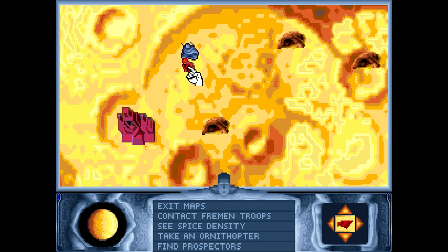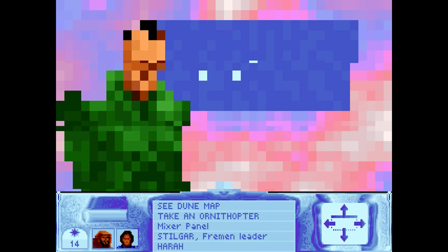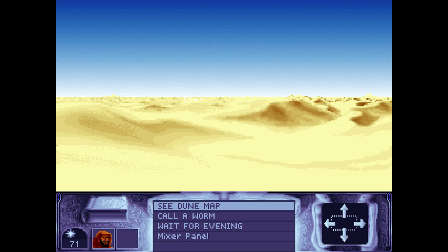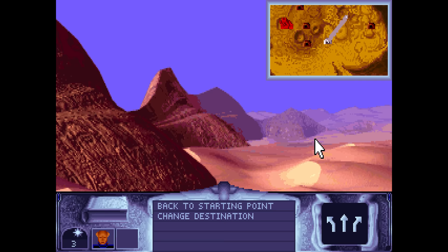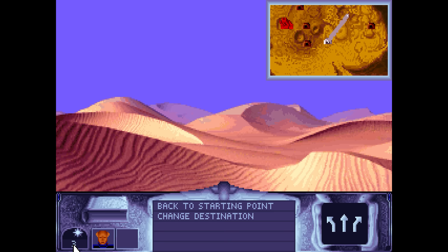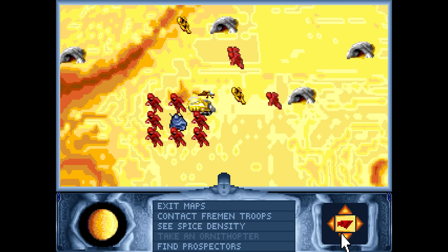Naturally there are setbacks too, like Harkonnen jerks sabotaging operations or sending in soldiers to take sietches over themselves. And sandworms of course — they're always showing up and wrecking stuff. Since you can't directly use carryalls to lift harvesters to safety, your main defense is acquiring and deploying ornithopters to act as worm spotters at each mine. All of this is done in person at least at first, meaning you have to physically travel to each location to give orders and fix problems.